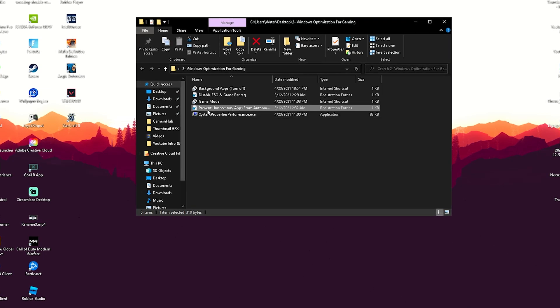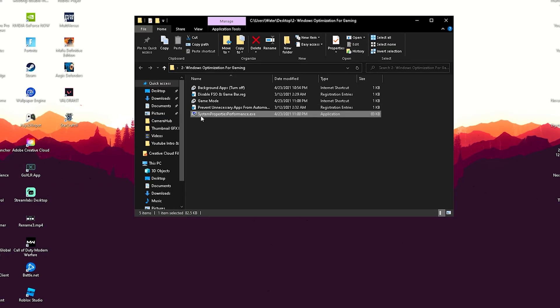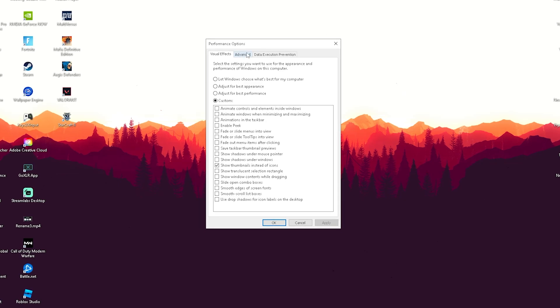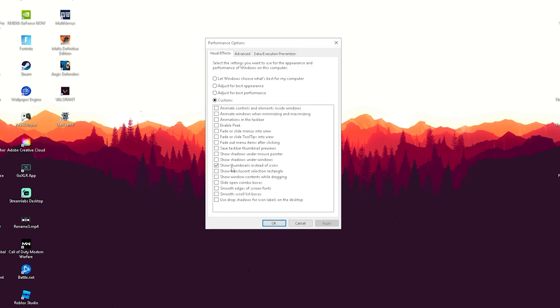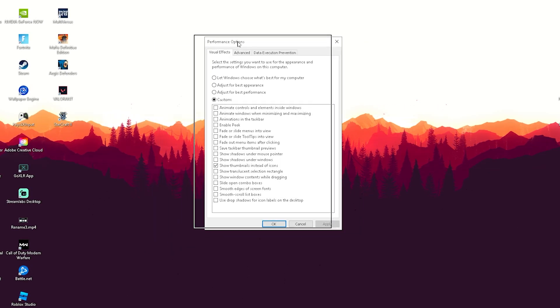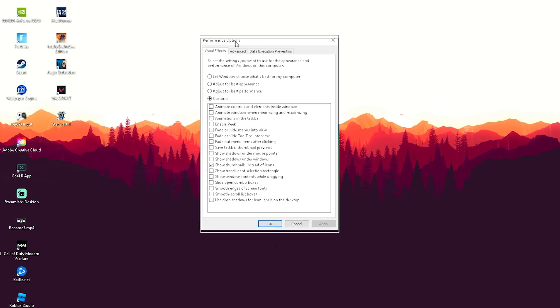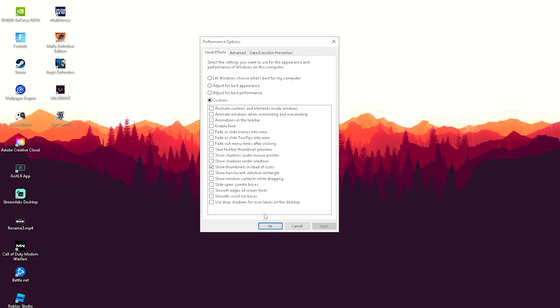Next, go to 'Prevent Unnecessary Apps from Automatically Launching' when Windows starts — click it then click No and it's fully disabled. Then open System Properties Performance, click Yes, and in the Performance Options set it to Custom. The only option I leave on is 'Show thumbnails instead of icons' — disable all the animations and visual effects. You can see when moving windows around there's no effect, fully transparent — this frees up a significant amount of RAM and CPU power.